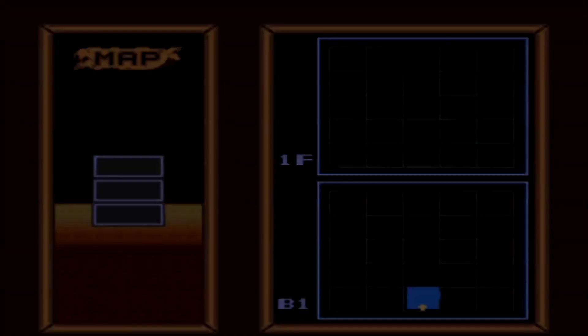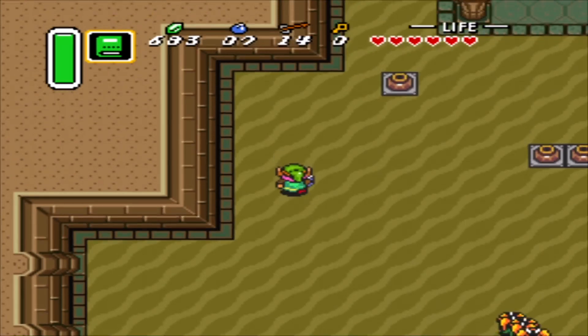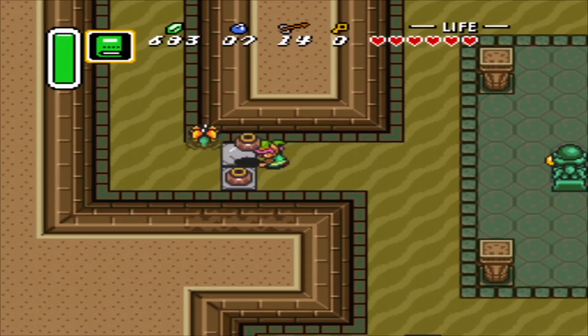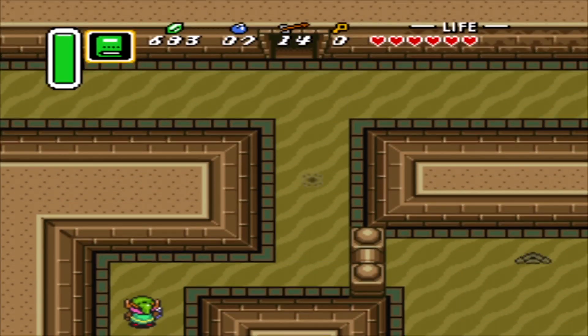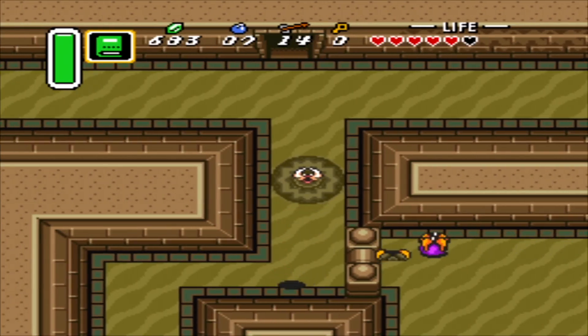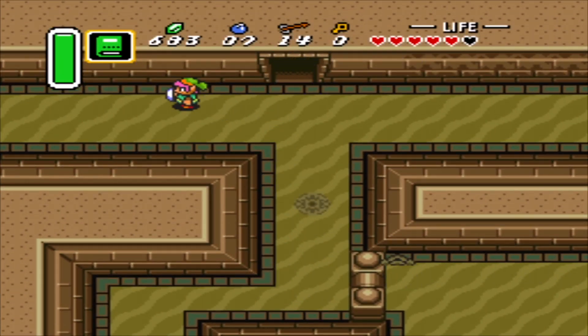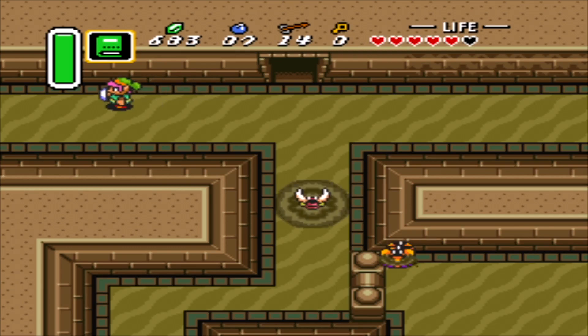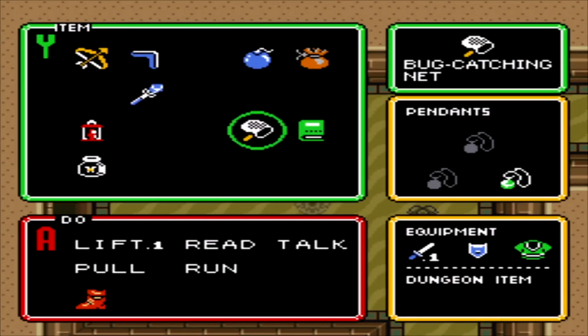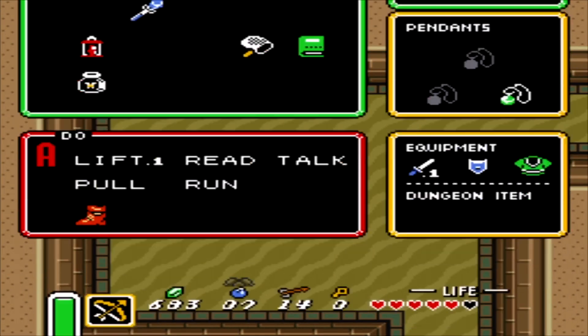And the map's not gonna do me any favors either. We gotta watch out because we have a new enemy: the Beamos. I think we're gonna need our bow and arrow for this, because holy moly, we're in for a fight.